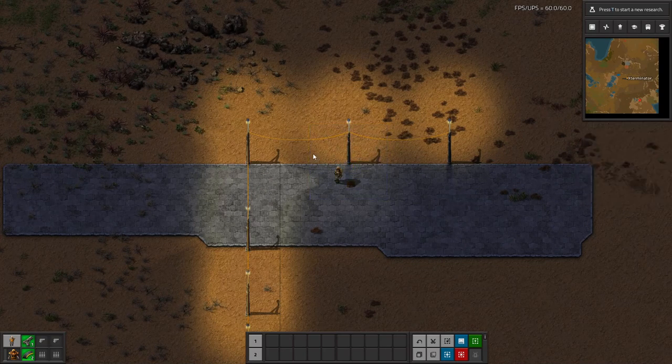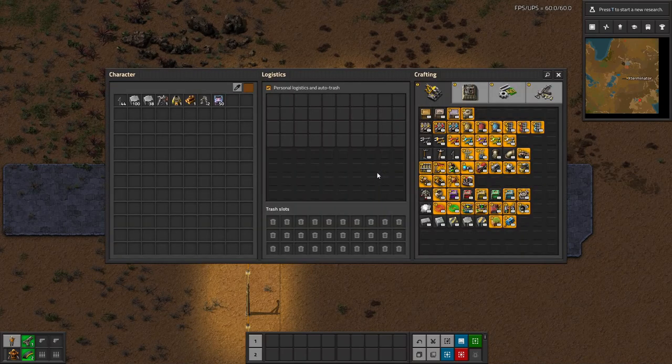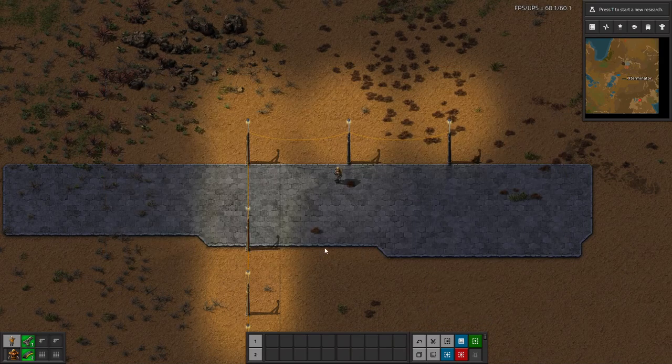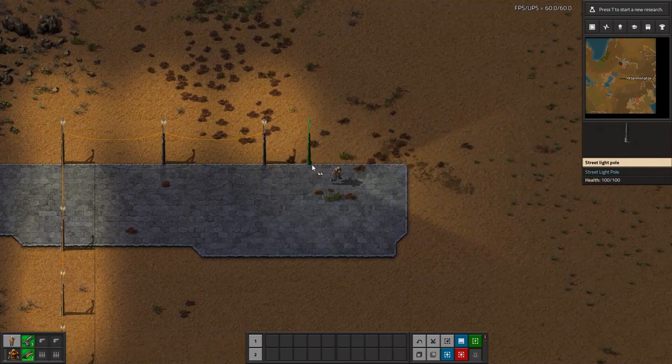These act as both lights and power pulls, which is really nice. There have been one, maybe two mods in the past that have done this, but this is the newest one, so I figured I would spotlight it. I like it quite a lot. I always was kind of bothered by the lamps in vanilla where they're just sitting on the ground, but these are nice in the fact that they also provide power.